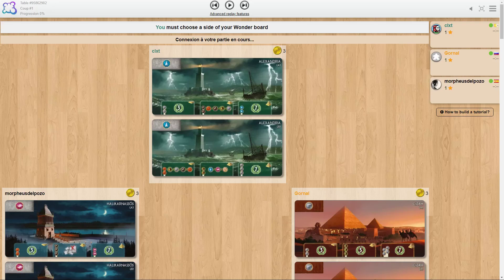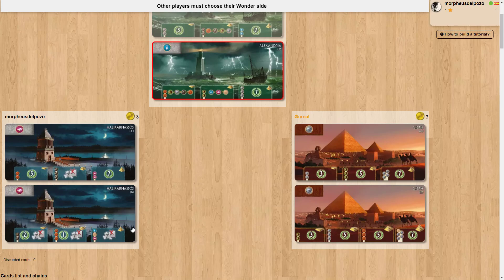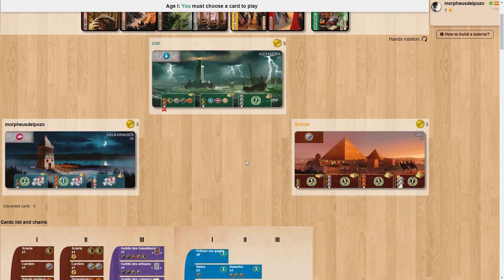Hi guys, welcome again. This time we'll be covering a viewer game sent to me via private message on Board Game Arena. I'm testing a slightly different setup today — no camera, but I plan to get back to that. Okay, without further ado, this is a viewer game, three-player, very highly rated. I think all players are elite, above 1700, so that's quite high. We are playing as Alexandria, so I expect B all the way.